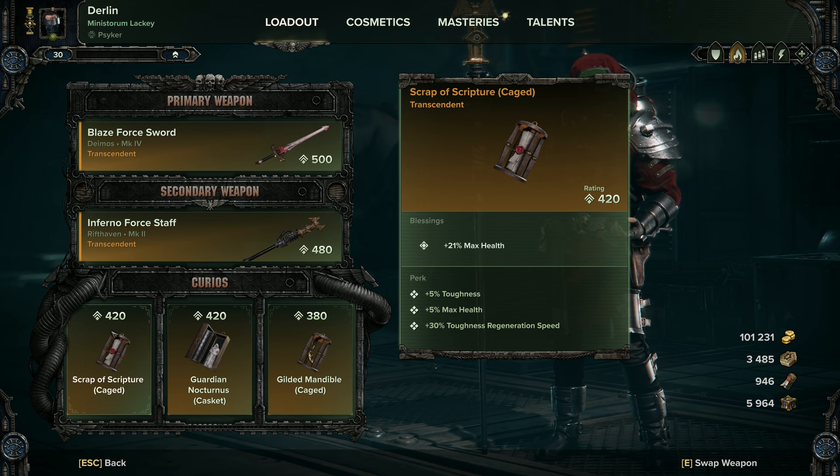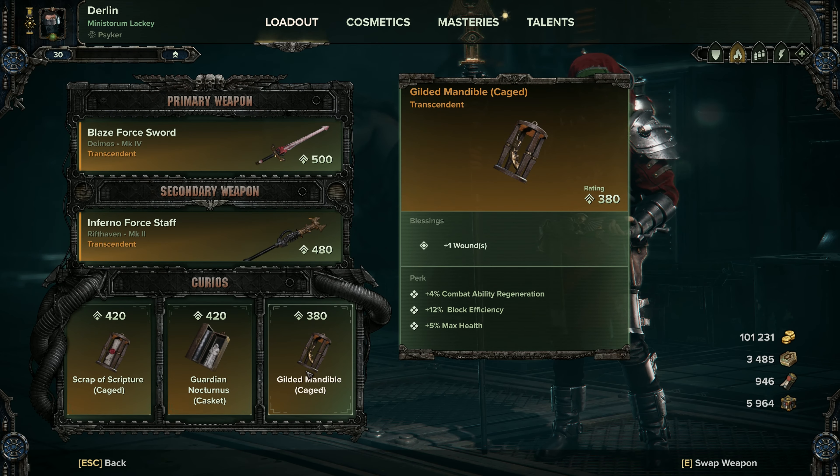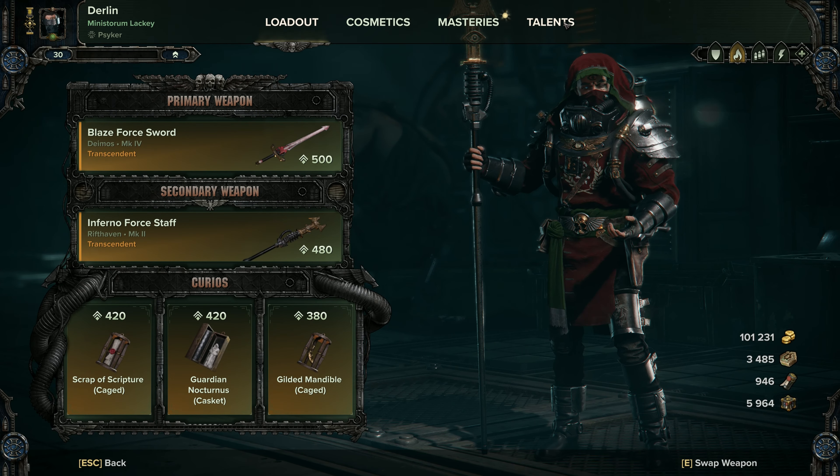Going on to the curios, we've got 21% max health, 21% max health, and a one wound. Notice each of these have combat ability regeneration on as well — it's beneficial for helping us recharge our shout when we need it.